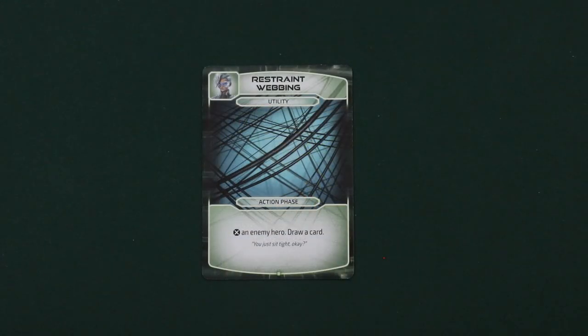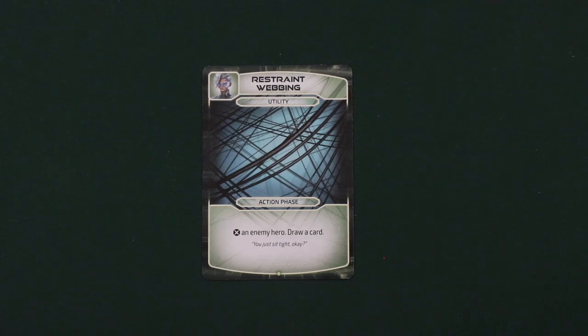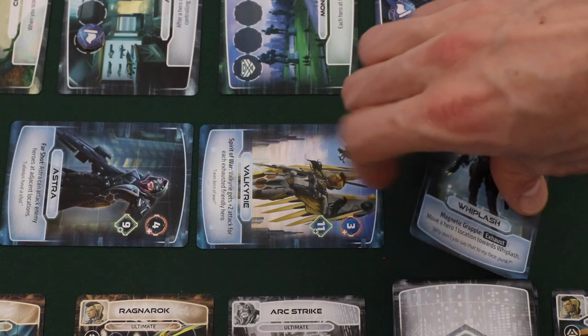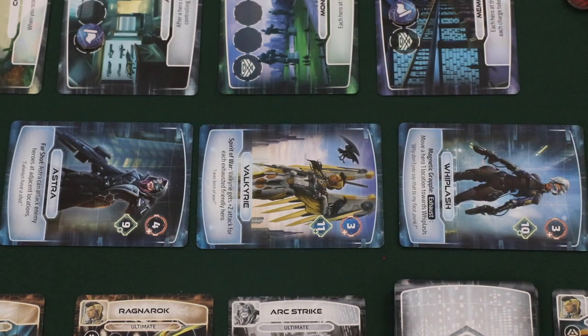There are some cards and hero abilities that don't cost an action on a player's turn. Each player will have a utility card for each of their heroes in their deck. Utility cards have no cost requirements in the top left, meaning that this card can be played in addition to one of the three standard actions on a player's turn. Some characters also have an exhaust ability — to resolve it, a player simply exhausts the character and resolves the ability's effect, which does not count as one of the three actions.